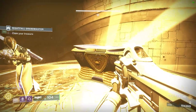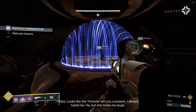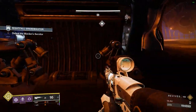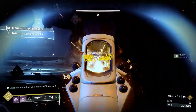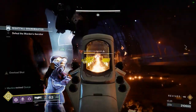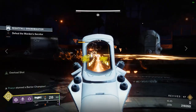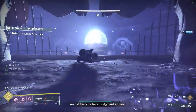Fall down to the chest room and open the chest, then fall down the tube — optionally going one at a time to avoid Goomba-stopping and killing each other. After that, you can kill the four champions in the Thunderdome. I recommend killing the Overload Minotaur first, then the Unstoppable Incendior, then the Barrier Colossus, then the Barrier Hobgoblin. You can also get some Aeon finishers here to make sure everyone has at least four rockets for the boss.